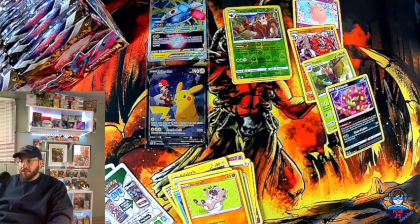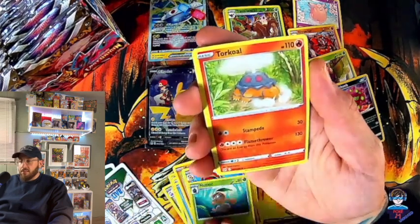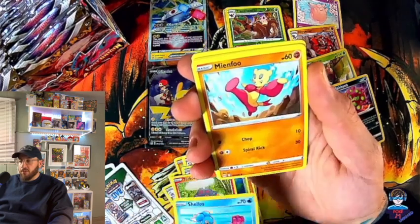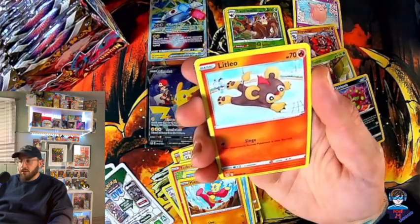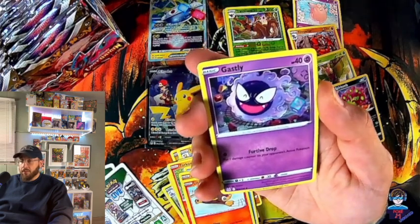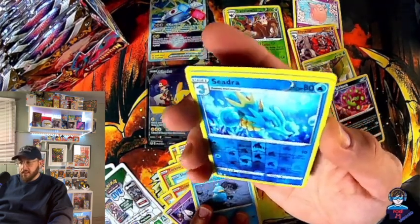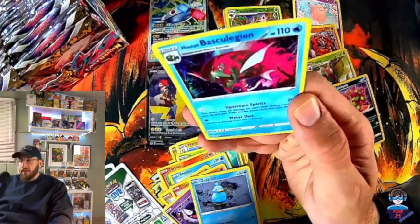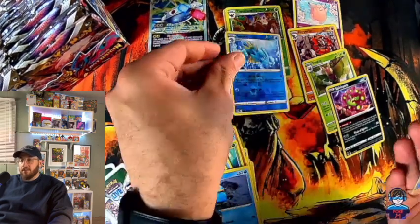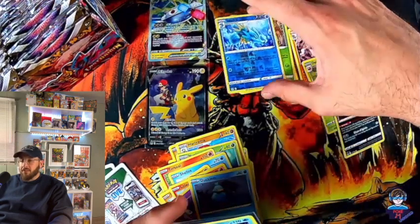Looking at that nice Pikachu right here — very nice, very cool. So we have Hariyama again, Nuzleaf, Celos, Bingfu, Ghastly — my favorite evolution, Gengar is my favorite Pokémon — Ducklett, Eelektrik reverse, nice artwork there. And Basculegion full holo! Nice, we will take that. Card is under a dollar, going for about 25 cents.